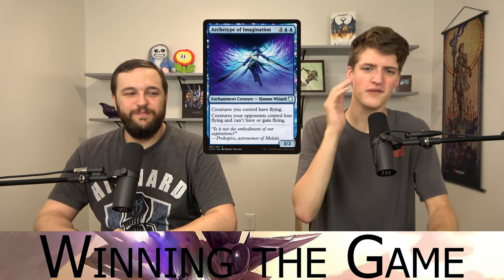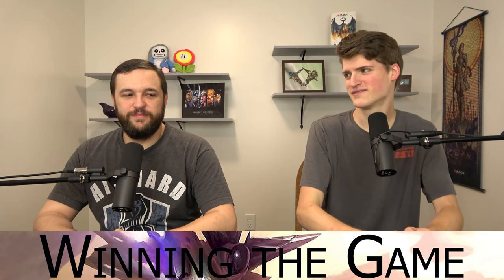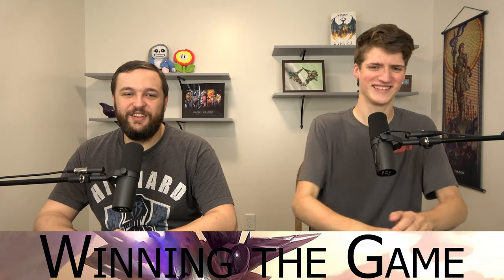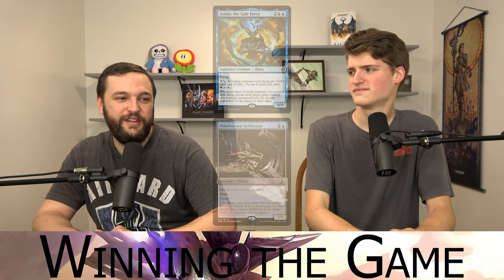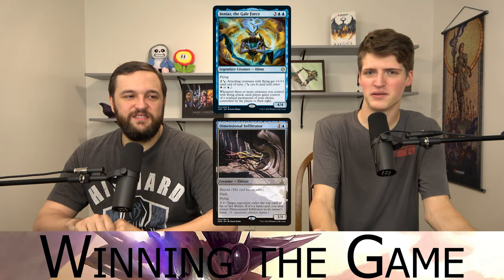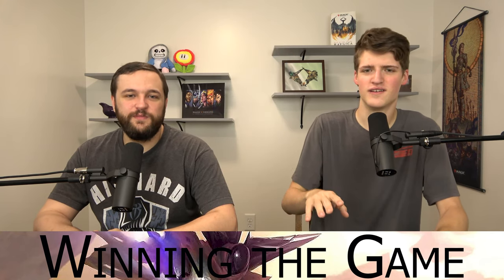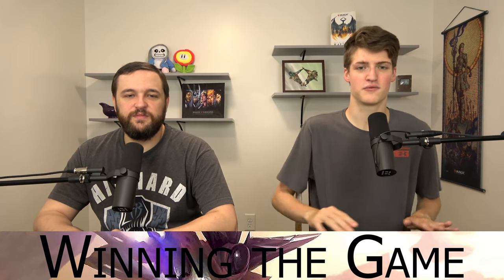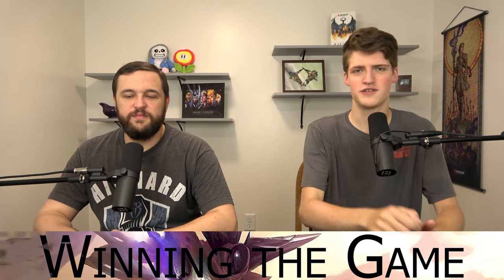If you draw your whole deck with infinite blinks, you also get infinite life with Avon Gaggle Master. With infinite mana and infinite blinks, winning should be straightforward. The deck list link is in the description at TCGPlayer — this was built as of July 26th, so prices may have changed. We covered about 52-54 cards.